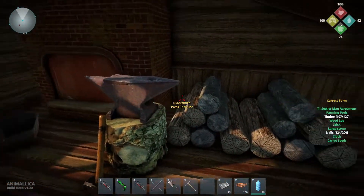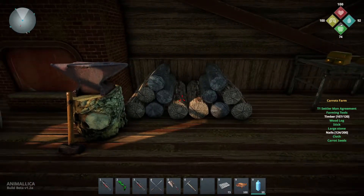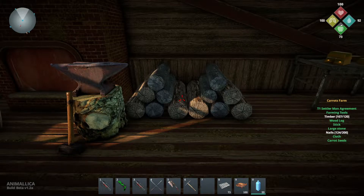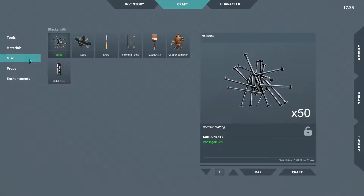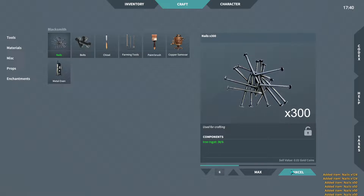We have some stuff to do before we move on. For one, I want to build a carrot farm, which is the next one on the list if I just follow the settlements menu of the crafting station, because we got a T1 settlement agreement. For that we're gonna need some nails and some timber — otherwise I have everything else I need. Let's make some and we're gonna make a good deal more than we actually need, so let's just make 1000.